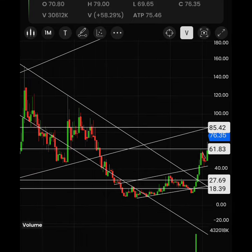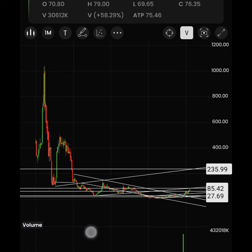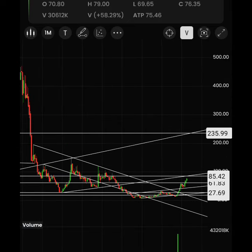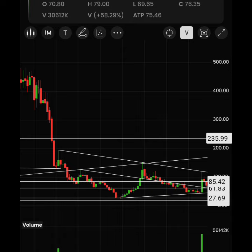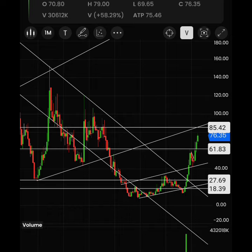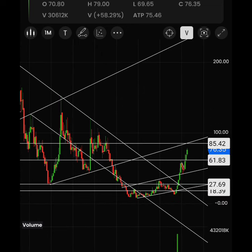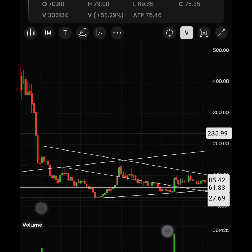After that, we have to check the future targets — that means the long-term target for Patel Engineering. This is the previous lower support line, and you can see the floor coming from here, here, and here. It made a breakdown here, so this line may act as a resistance for the next move.